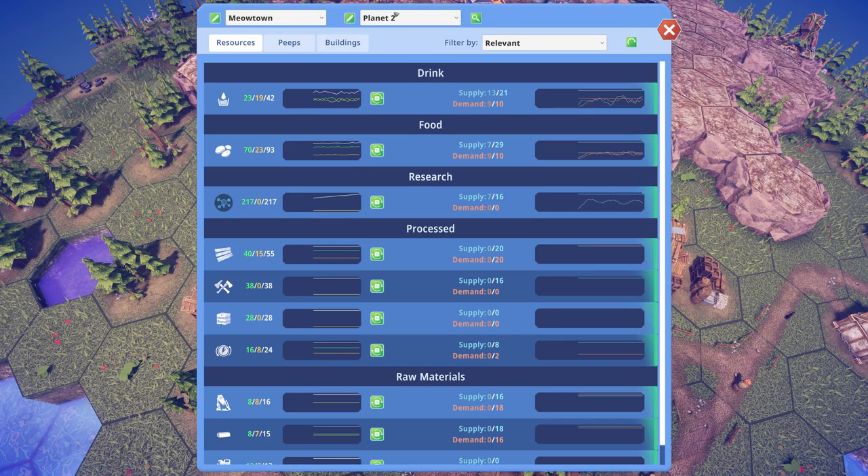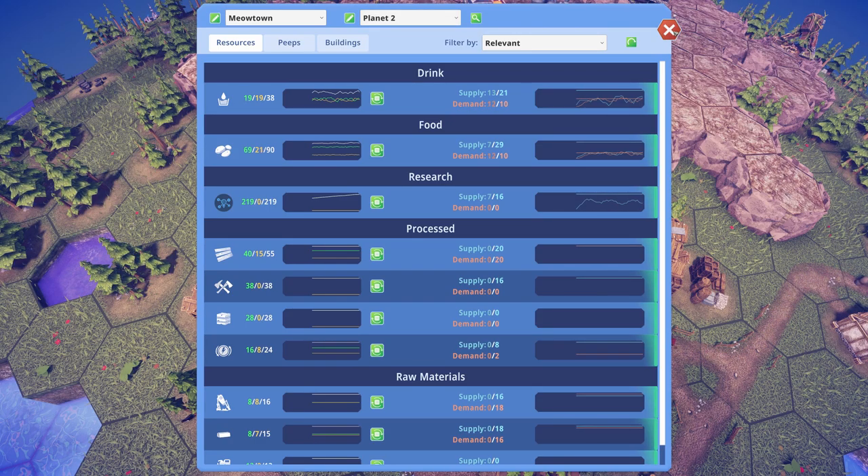Alright let's give this island a name. This is going to be Meow Town. And the planet - I think we need not name it yet, it's not like we have that many planets. Planet 2 is an all right name for right now.